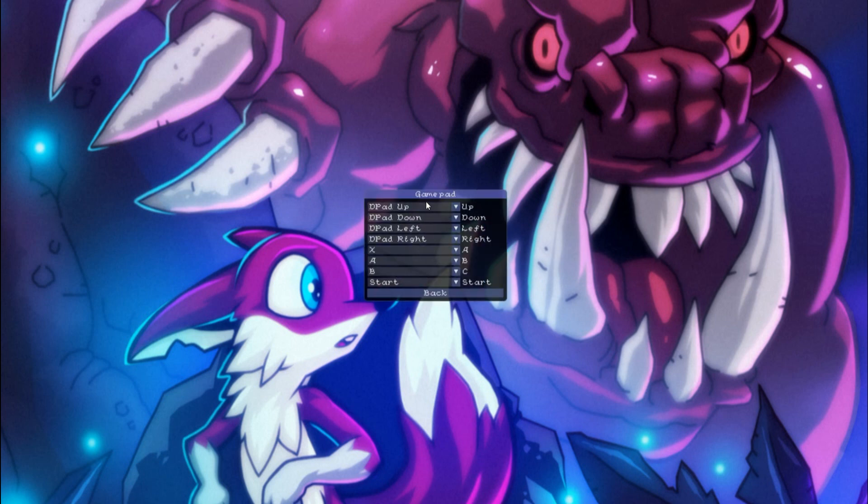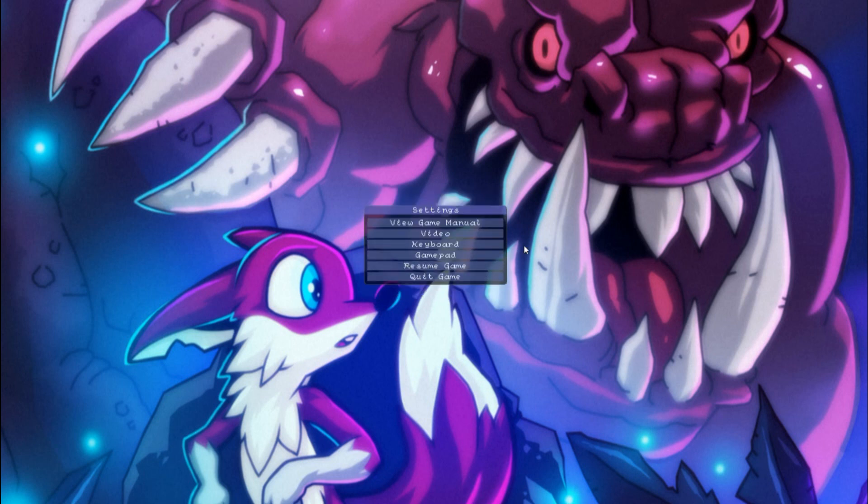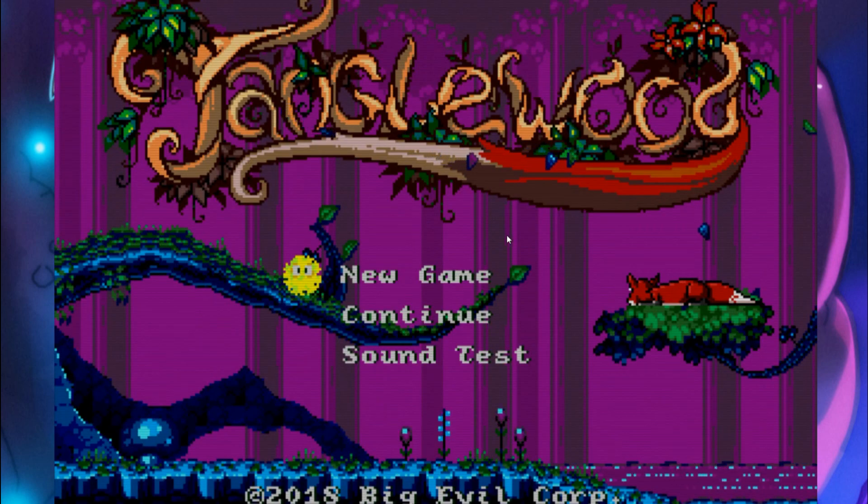Then you got the gamepad options. For the record, I'm playing Tanglewood with just the keyboard. And to my knowledge, there is no sound options or such. And that was the end of the introduction to the menu and settings.